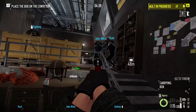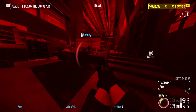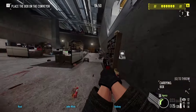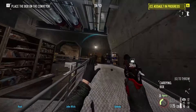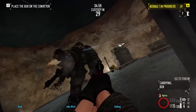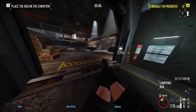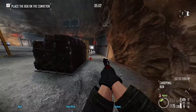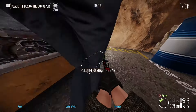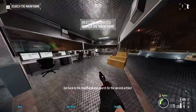Drop your gun! Hey, Hector! I got the table. Get down on your knees, cuffs on. You wanna cop with us? Out of the way! Hands up! Put the box on the conveyor. Get down! Hop in work, friends — you got a little bit of time to regroup. Get back to the mainframe and search for the second artifact!